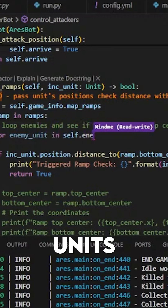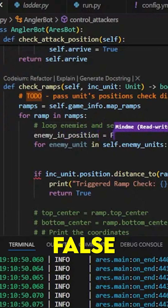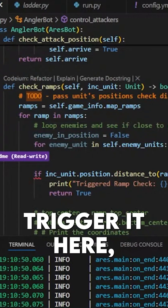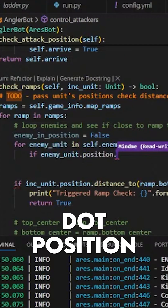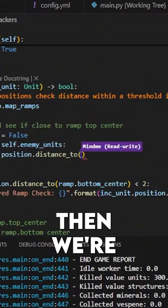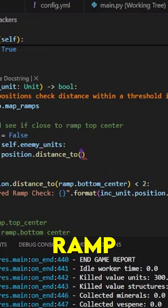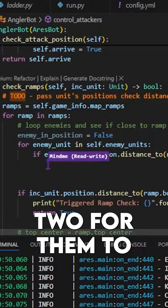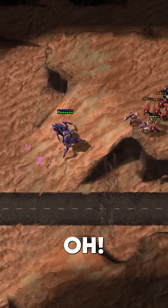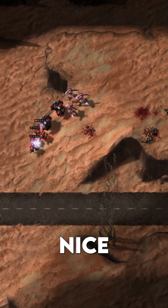And then we get the distance with position false, just because we're going to trigger it here. If enemy unit dot position distance to ramp top center is less than two — we'll do two for them as well. It triggered. It works!